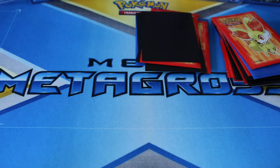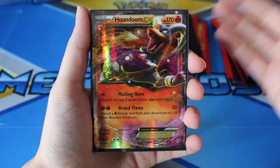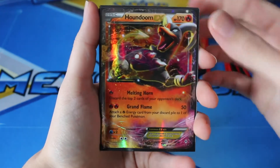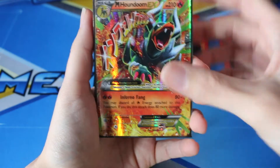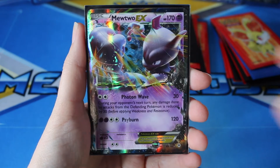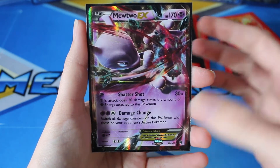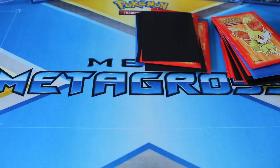Moving on to the EXs — I always love moving on to the EXs, and especially this set because I really, really love the artwork from this. We have the Houndoom EX, the Mega Houndoom EX — absolutely beautiful. Mega Glally EX. We have the Mewtwo EX; I think I have two of this one. And another Mewtwo EX, but the different version. So for the EXs, I'm still missing the Glally and two different Mega Mewtwo cards.